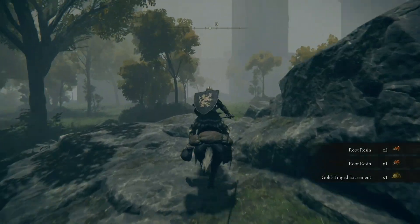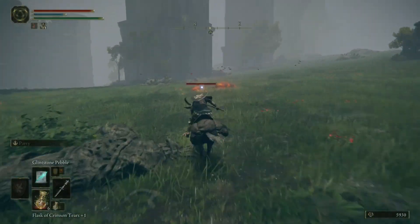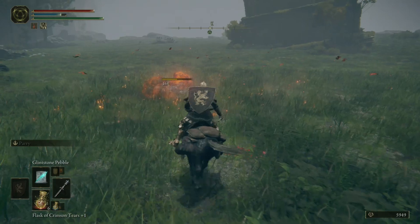Point yourself at the rocky outcropping ahead. Keep moving in that direction and you'll see fire slugs. Eliminate the slugs and you can pick up the smoldering butterflies.